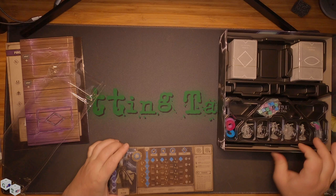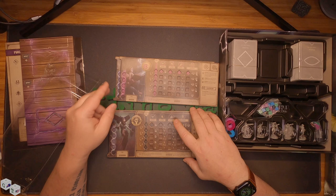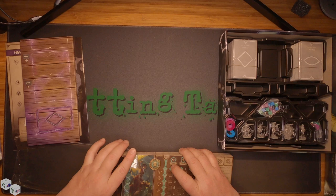We have five more player dashboards, so a total of ten player characters: Alzur, Ardia, Gikara, Othar, and Philippa. I'm not huge into this world yet — I've only recently really gotten into it, so be kind to me with the pronunciations. Again, same high quality dual-layered cardboard.